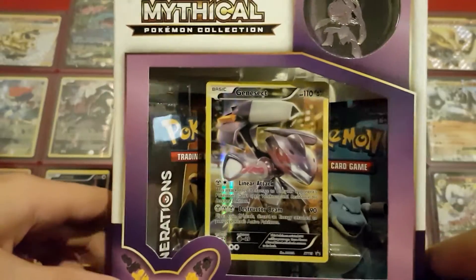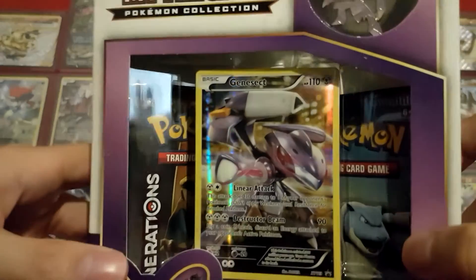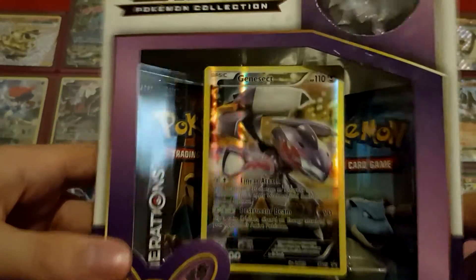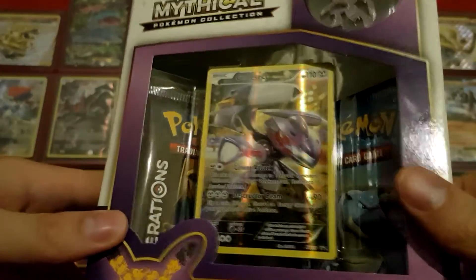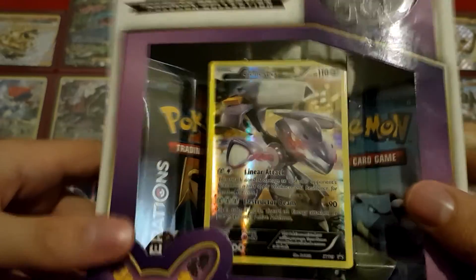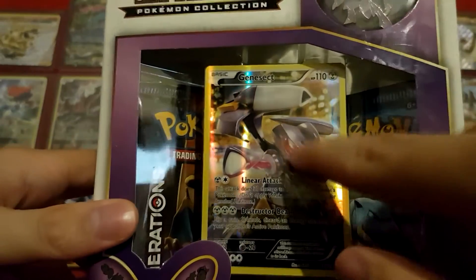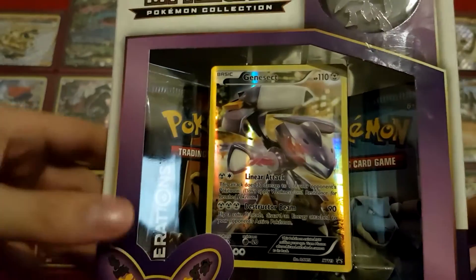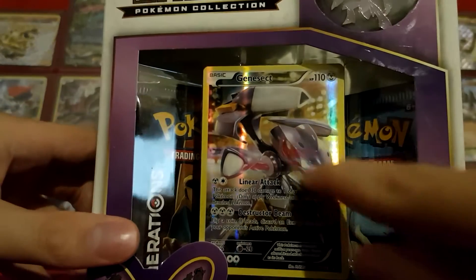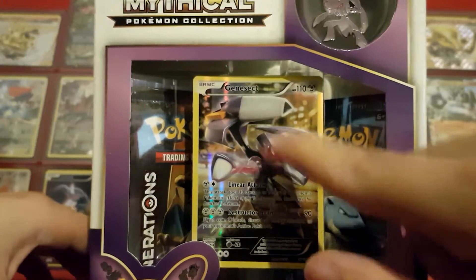So today we are opening up this Genesect box with this awesome looking Genesect promo. It's just this beautiful yellow city light background — I really like this card, I think it's really beautiful. Also this Genesect is incredibly shiny, and not in a different color shiny, but literally shiny. I'm pretty sure this Genesect went to the car wash and said 'I'll have the premium wax, thank you very much.' It just makes me want to rub his head and make that squeaky noise.